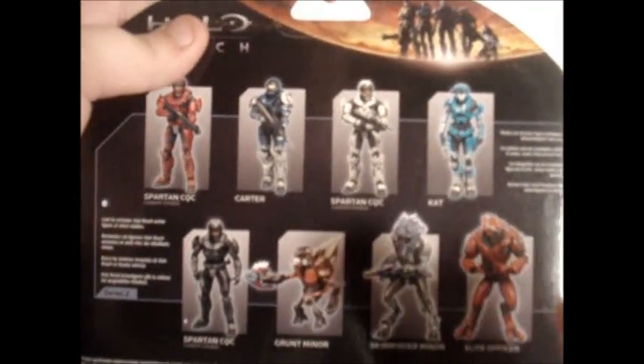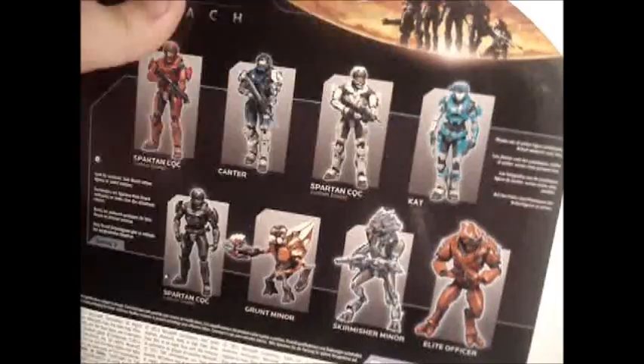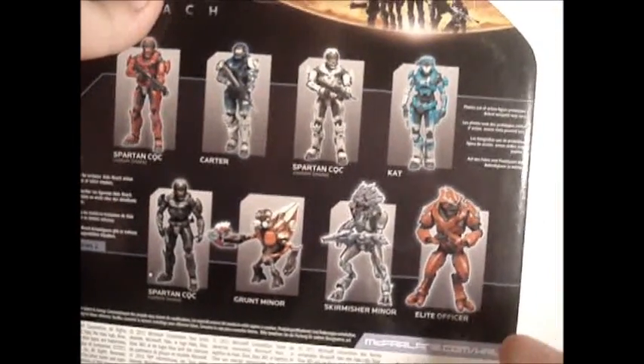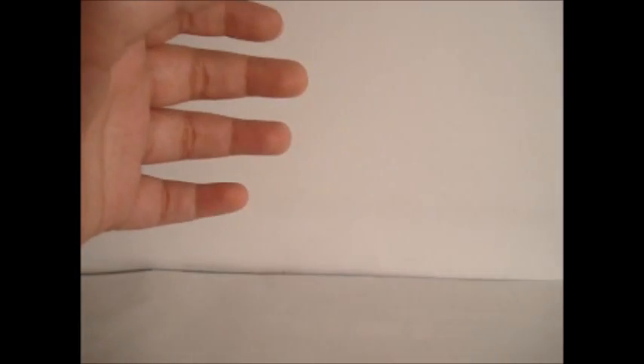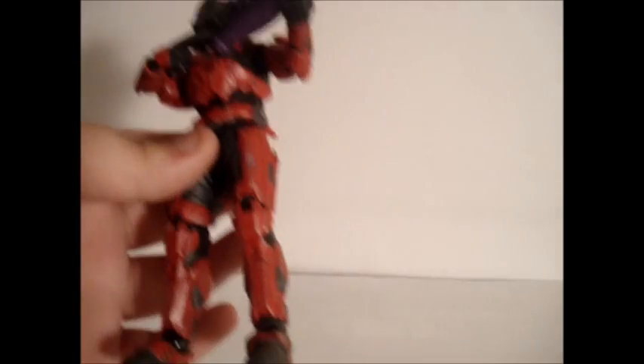I went to Target today and got the Skirmisher, but I hate that figure so badly I'm not even going to show him — I only like his needle rifle. I also did not find the Elite lead officer, which was disappointing, but I'm sure I'll find him eventually. I also got the red CQC and gave him the Skirmisher's needle rifle, but I won't review him since I already reviewed the white CQC — it's the same thing, just a different color. Anyway, on to Cat.